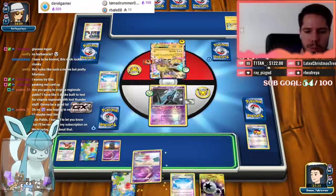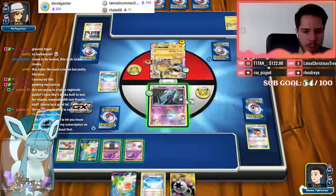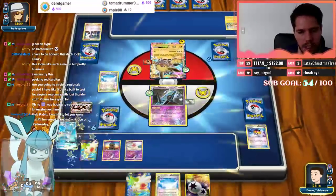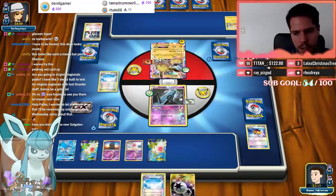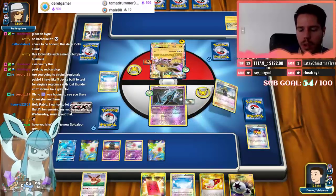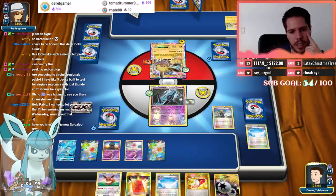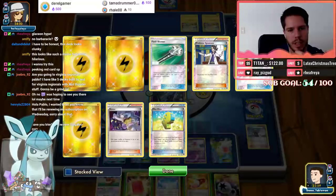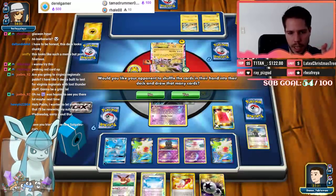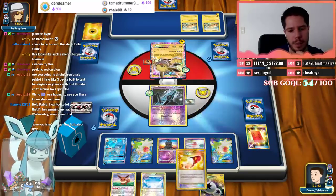This is actually what you expect or hope to get. I'll grab one Water — I don't need both to clog my hand. Evolve into Glaceon, set up for another four cards, and there's the Delinquent — we got the full combo immediately! My opponent discarded Field Blower, Lightning, Lightning. Let's Peaking Red Card — the last card is a Field Blower. I'm actually okay with them having that card.